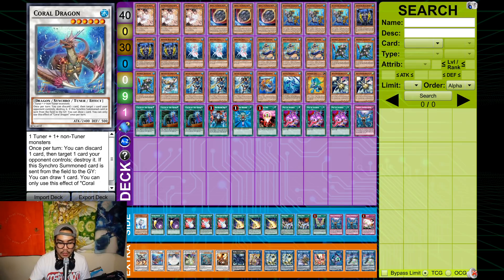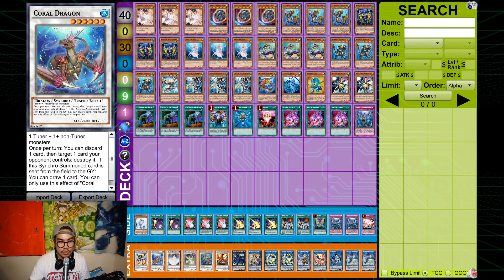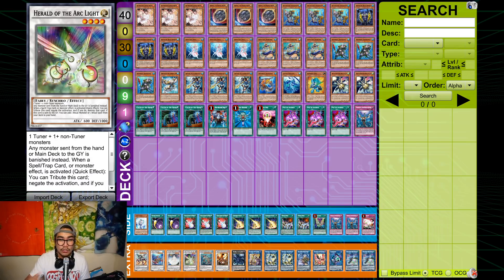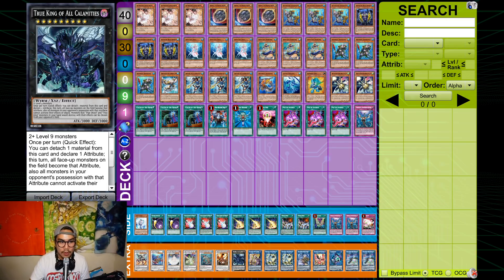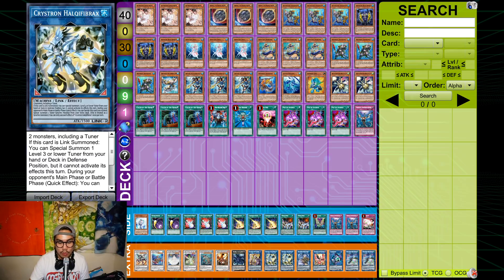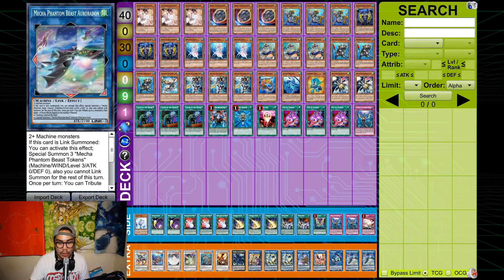The extra deck is pretty much standard: Savage, Coral, Rosemaden, Herald, Crocosaurus, and Vermillion. Herald conflicts with the deck slightly, but you just link it all away the following turn and kill them. VFD is insane, Access Code Talker is insane, Hawkeye Fireback — you play two just for the grind game if you don't draw Avarice so you can try again the following turn. Double Aroradon, same thing.